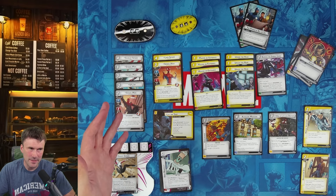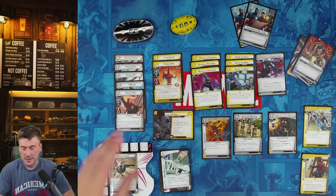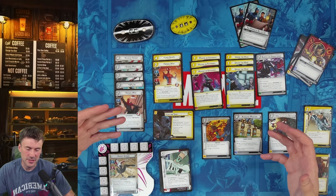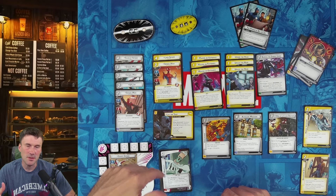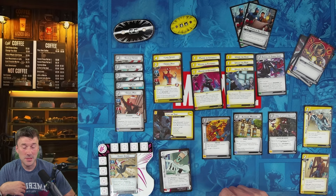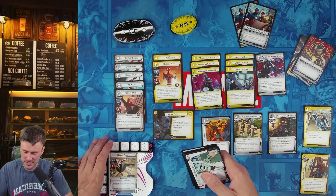We'll pop down to the table and take a look at the cards. If you'd rather see it through Marvel CDB, I'll add that link below. Friendly reminder: you're going to see the hero boards, dials, tokens, and stuff. If you want to upgrade your game and make it more thematic, check the link below for tokens — great stuff, five percent off, and it helps out the channel.